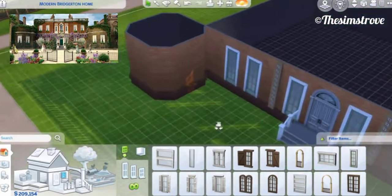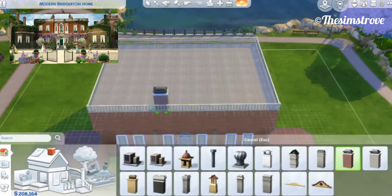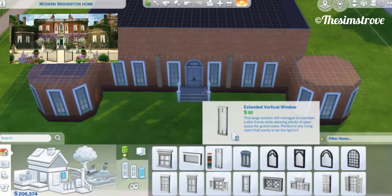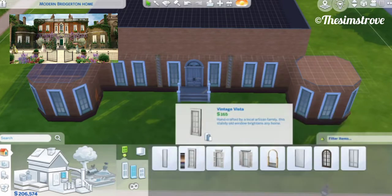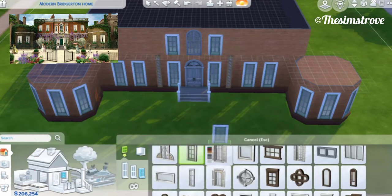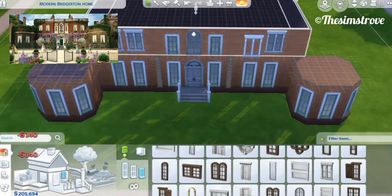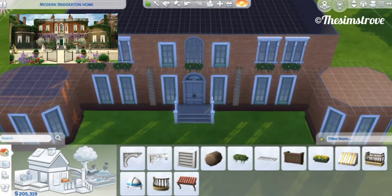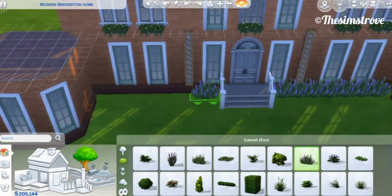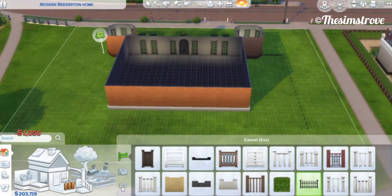This lot has been posted onto our gallery — I'll put it up on the screen and it'll be down in the description below. If you'd like to download this onto your lot and furnish it yourself, you may do so, and if you do, please send us pictures of your furnishings on our Instagram account. You can DM us on Instagram — we're always open. I'll put that up on the screen as well and the link is down in the description below. I do post pictures and the occasional reel, so please do follow us.